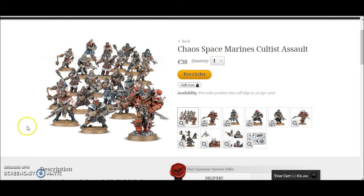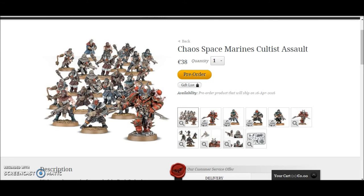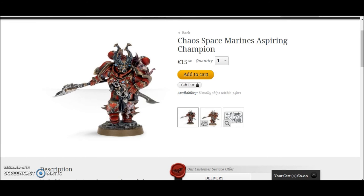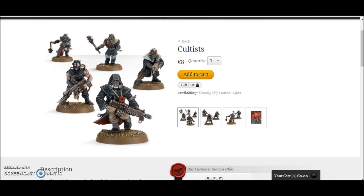And then finally we have the Chaos Space Marines Cultist Assault: 20 cultists with an Aspiring Champion. The cultist models are fantastic and the Aspiring Champion is really good. It's €38.50 — that seems pretty cheap for 21 models. The cultists are €8 each, so 20 of them is €32. The Aspiring Champion is €15.50, so altogether that's €47.50, meaning you're saving €9.50 — nearly €10.